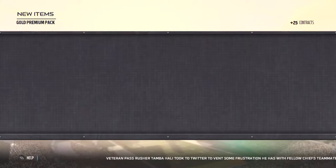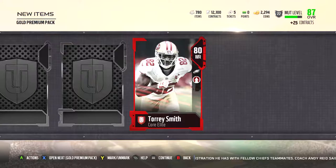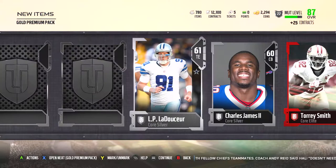Going on to the next one: got a silver, then — oh, Elite! Just Torrey Smith, probably worth about 6,000. But we got our first Elite in the gold pack, so that works out. Got a gold and a silver. Outside of getting Torrey Smith, not so good of a pack.